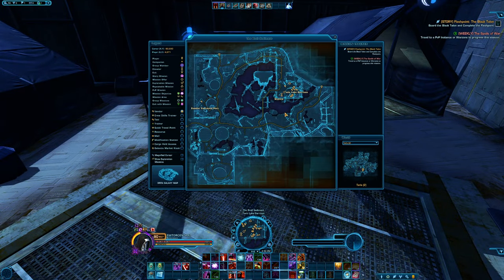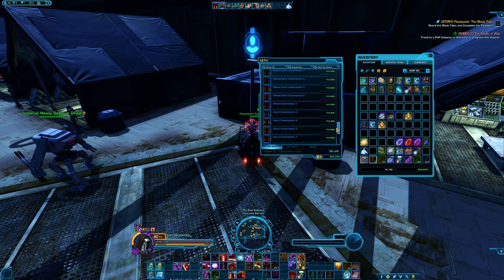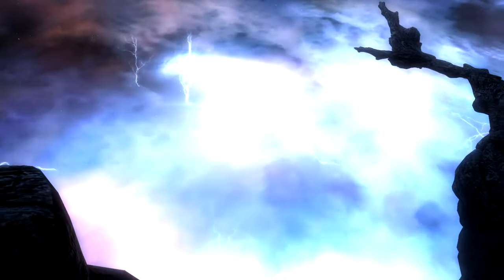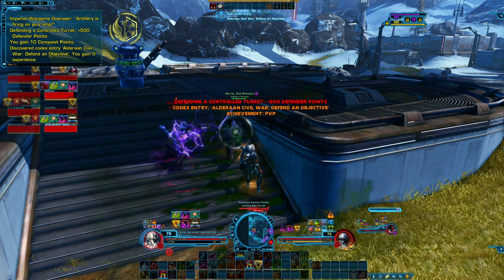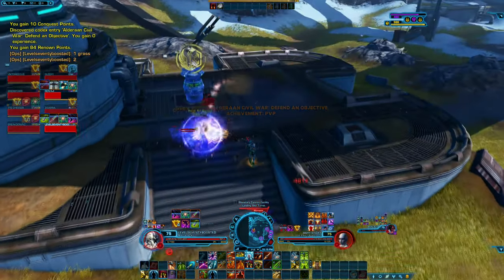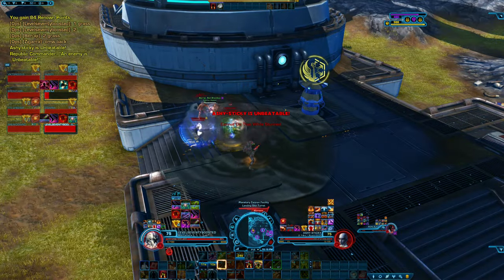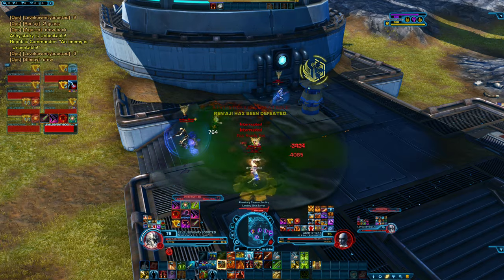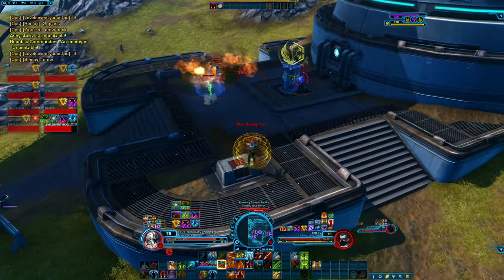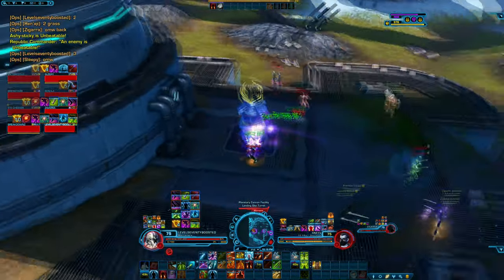Companion customisations can actually be bought across various planets — make sure you look out for these in your landing zones, such as Taris which offers different companion customisations to purchase. You may have noticed a white bar that sometimes pops up above people's heads in PvP — we call this the resolve bar. When the resolve bar is filled it means that you cannot stun, immobilise, knock back, or root the other player. This mechanic was placed into the game to stop players from just stunning each other constantly — when the resolve bar is full, we commonly refer to this as being white barred.